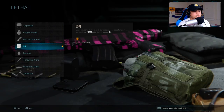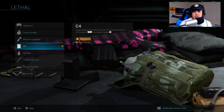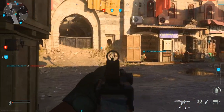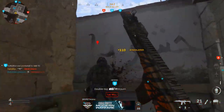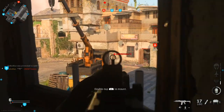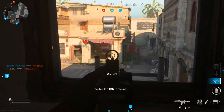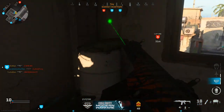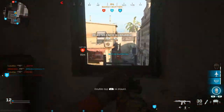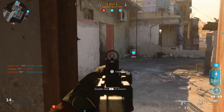For lethal I'm personally running C4. I love tossing C4s at people capturing objectives, through windows where people are camping, or at someone sitting in a corner all game — detonating it mid-air is really satisfying and fun. You can never go wrong with any lethal though; it's about how you use it. For example, if you use a claymore, place it somewhere that watches your back — even if it doesn't kill the enemy, the hit marker tells you where they are.